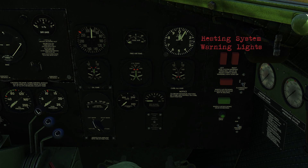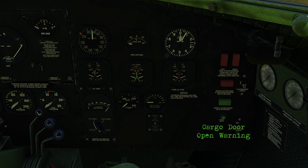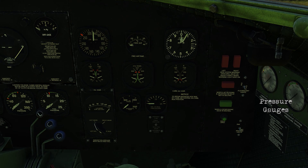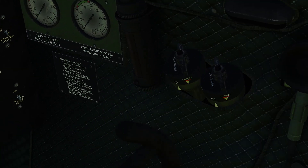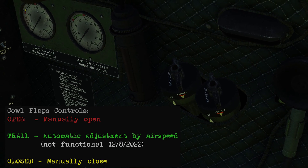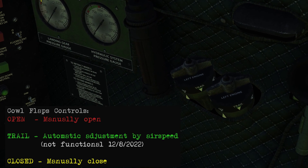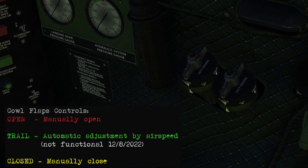Up to the right, your heating system warning lights as well as the landing gear lights. Cargo door open warning light, and some landing gear and hydraulic system pressure gauges. These are your cowl flap controls — in game they're manually controlled between open, closed, and intermediate positions. But in real life, the trail position is an automatic adjustment based on airspeed: they open as you slow down and close as you speed up, though this may not be functional for a while.